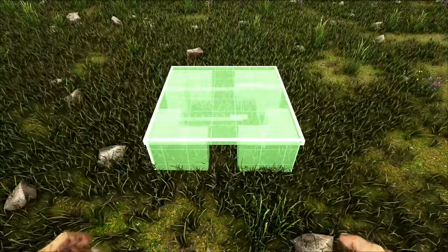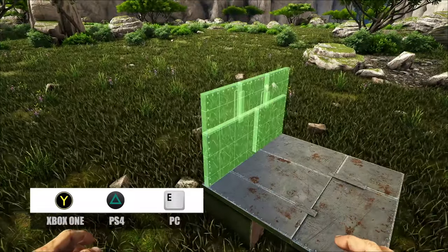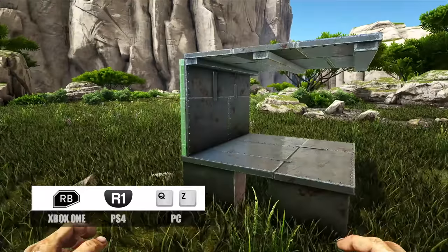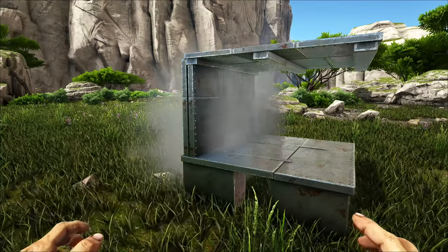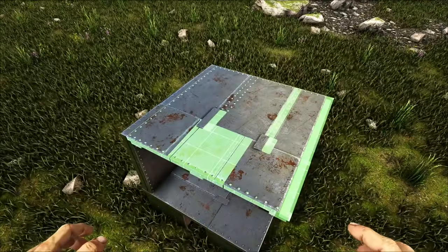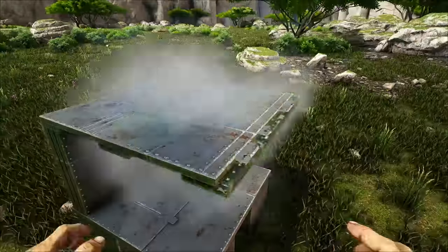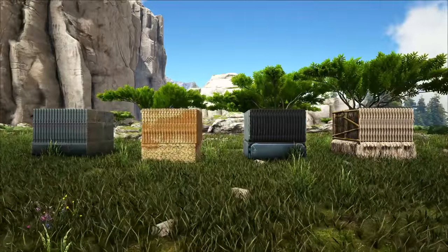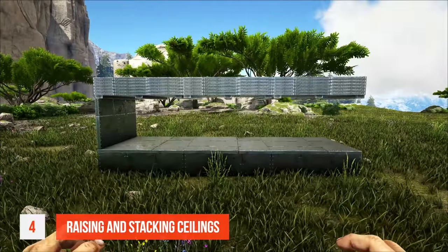Tip number three: how to layer walls. First, place a foundation, then place a flip wall on the side. Next, place a ceiling on top — this allows you to place another wall behind the first one. Snap it into place and then flip it like before. Place another ceiling on the second wall, then rinse and repeat this process, flipping each wall and placing a ceiling on top. Finally, demolish the ceilings. This technique works with metal, adobe, tech, and thatched walls.